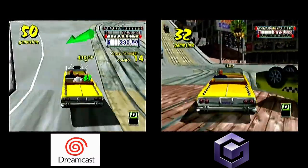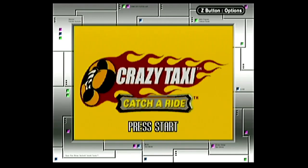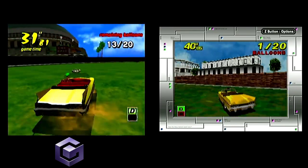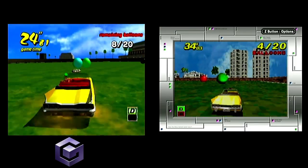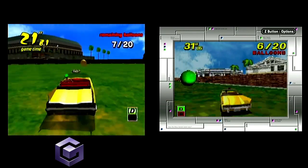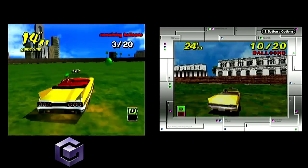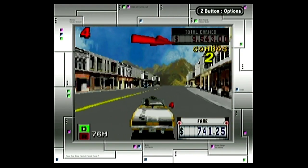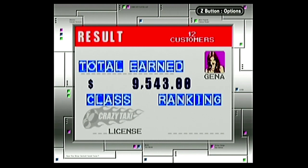Then it got ported to the Game Boy Advance as Crazy Taxi: Catch a Ride. Seeing that they added a subtitle, you might think this is a different game — but when you go into Crazy Box, you can clearly see that each of the levels are exactly the same, even though they might be a little bit easier. Certain moves are much easier to pull off, like the Crazy Boost, quartering, and driving in general, so the game itself is a lot easier. For example, I could get an S-Ranking my very first time ever playing this port — and I mean port, because this is a port of a port of a port. It was a port of the GameCube version, which was a port of the Dreamcast version, which was a port of the arcade version.